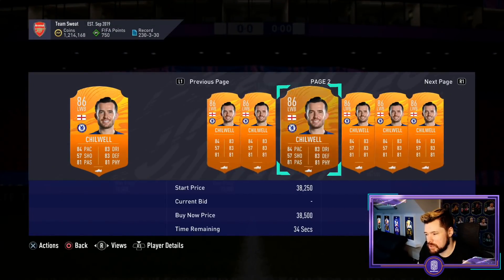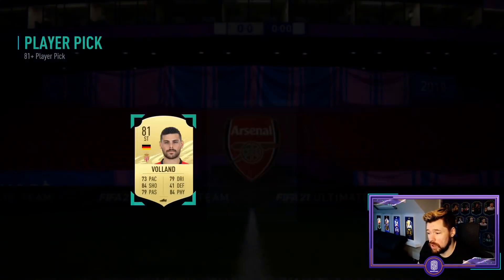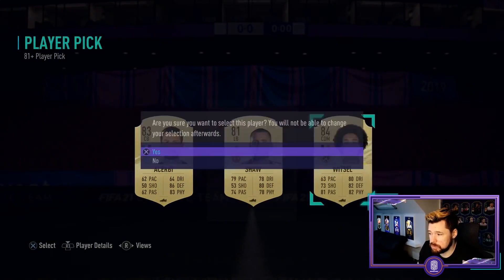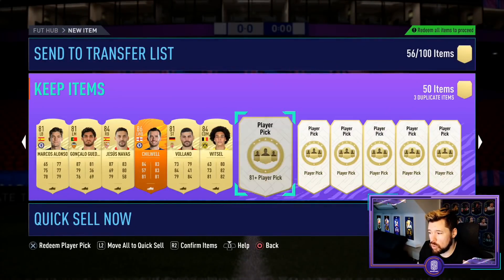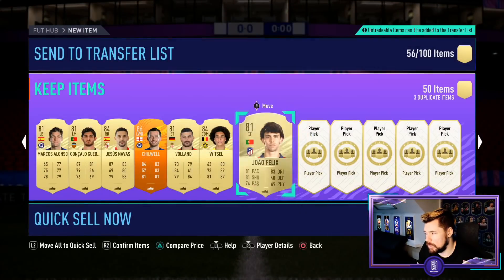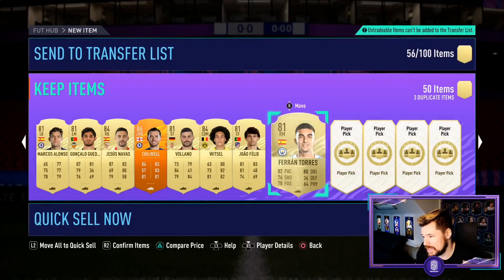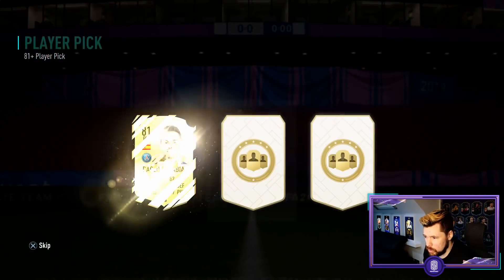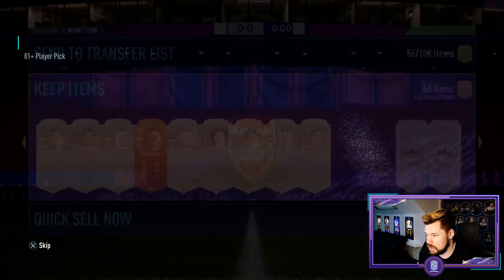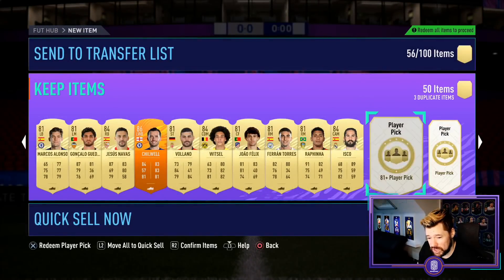Ben Chilwell man of the match! Not worth crazy amounts but an 86 rating - our second man of the match. Two man of the matches, one inform, and other than that no walkouts. Chilwell and Bono both technically walkouts, but no regular gold card walkouts. Next up - Joao Felix is going to have to be the guy. Next up - Ferran Torres, who scored for Spain today to help them to a 2-1 win over Georgia. Rafinha will have to be the one as well.